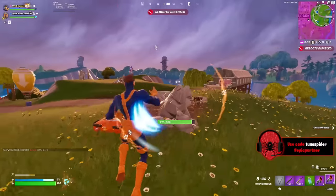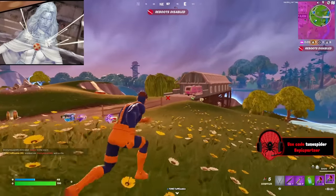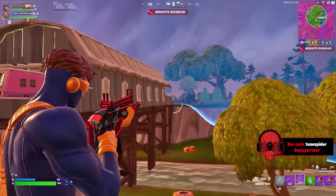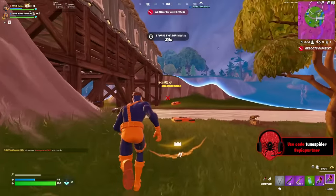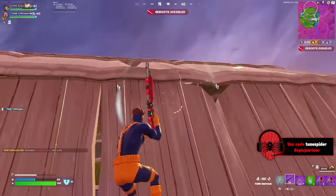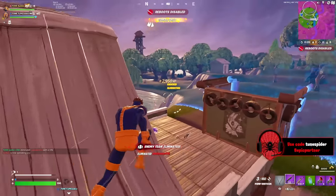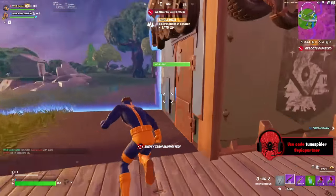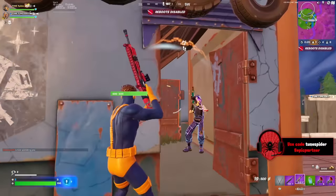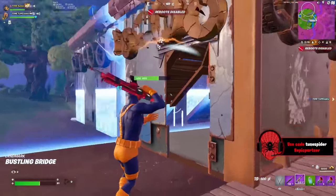Emma Frost's alternate style is very obvious — it has to be the full-body diamond look. Her pickaxe was hard to come up with since she doesn't carry a weapon, but I went with a diamond rose. Her back bling would be her cape and her glider a floating diamond we stand on top of. A great emote would be either a built-in that transforms her into the full-body diamond look or her using her telepathy.